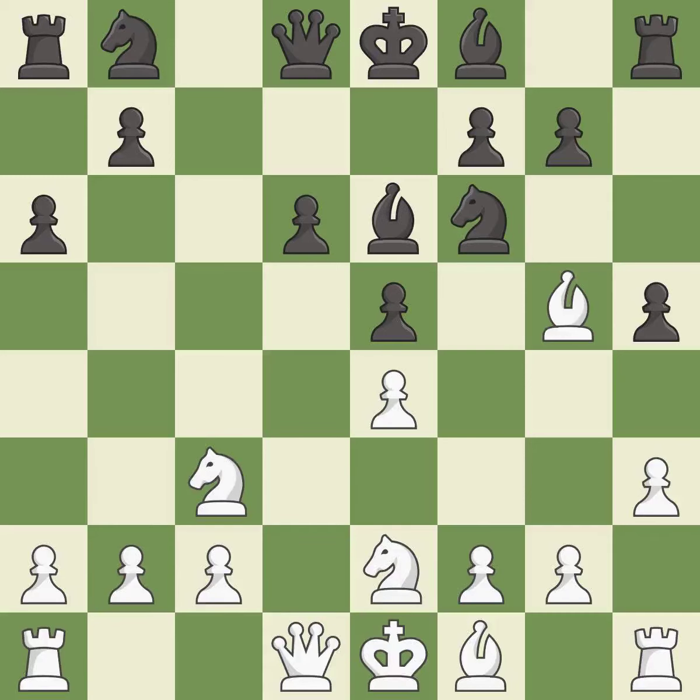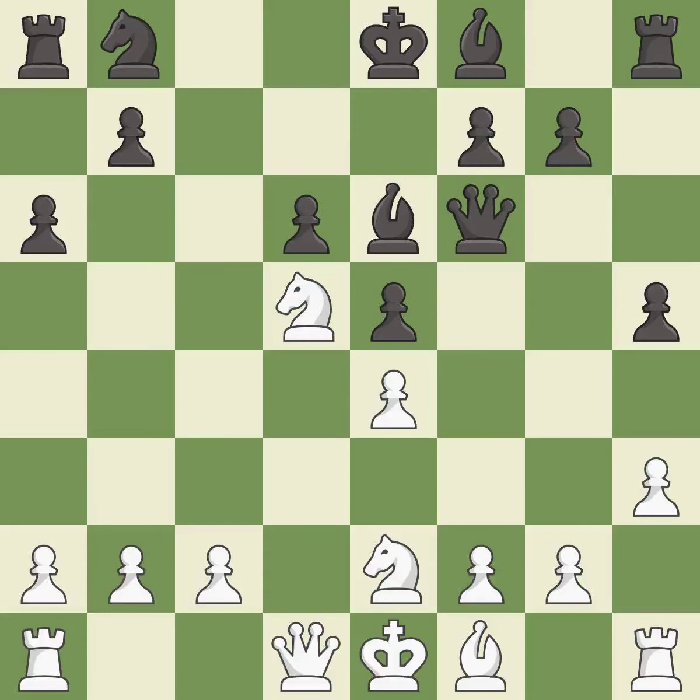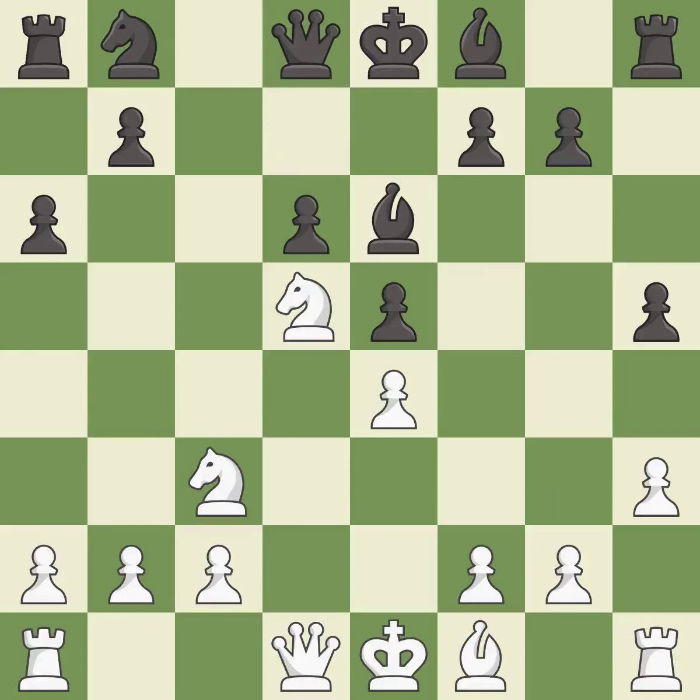This activates a bishop by developing it off of its starting square. After all captures, this is an equal trade. Recaptures — the knight now occupies an outpost, a secure square in the opponent's territory. This move puts the queen on a safer square. This allows the knight to control more squares. It is the last book move.